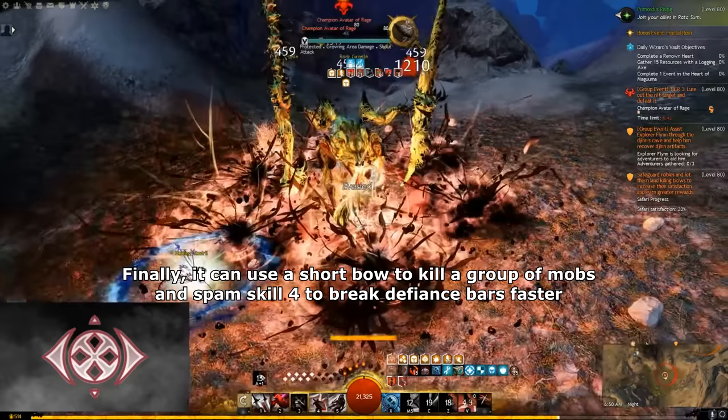Willbender is the best Guardian pick for open world. Unlike Firebrand, Willbender can use all the F skills at the same time to DPS and sustain with no consequences. And with Defender Relic, Willbender can heal itself by using F3 skill to block incoming attacks. Willbender is a fun spec to play, but requires a fast pace of using its skills to trigger all F skills' effects constantly, so it's not quite comfy to play. So Willbender has high DPS and semi-high sustain, but is not that easy to play. So Willbender is A tier.